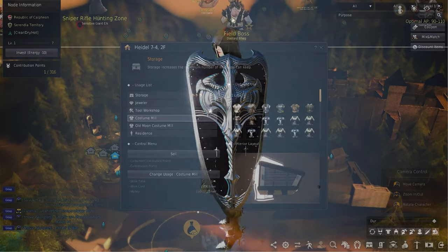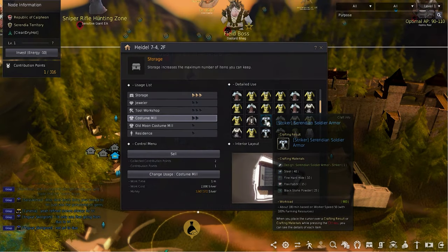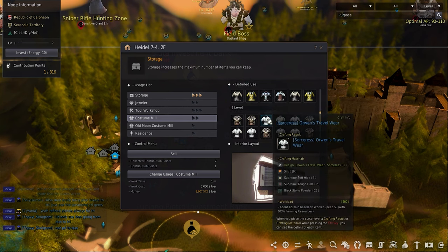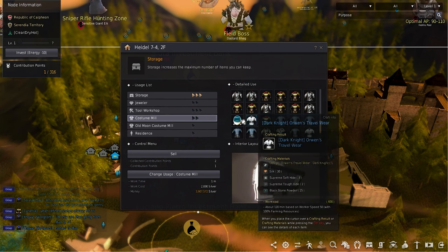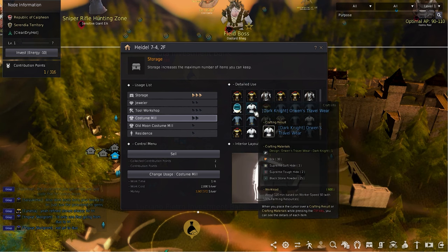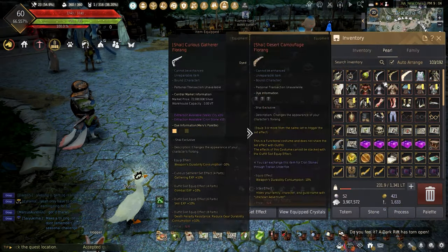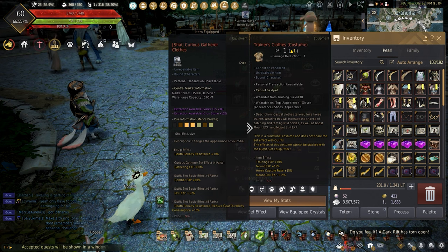For those who want an outfit but can't afford a couple million, there are lesser ones that have their own single stat boosts. Shais get three of their own that they can make. All of these can be made at any costume mill in any major city. For costumes there are other options that aren't as good, but some might just be better — most are easy to get while others are harder to find, but they can still be obtained.